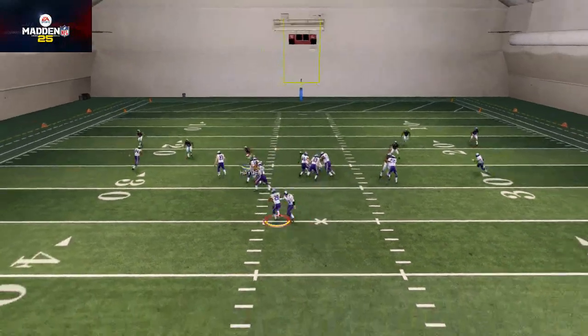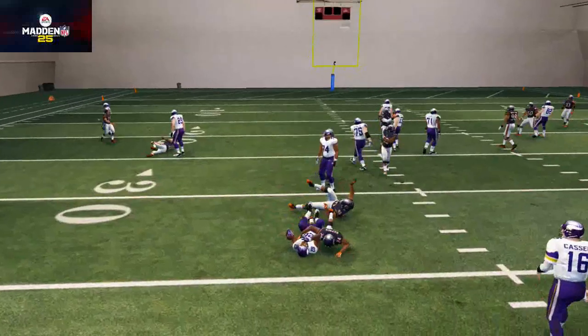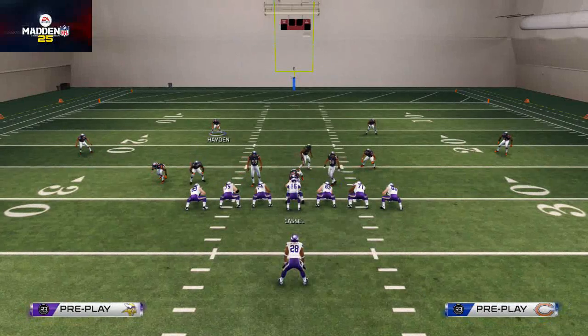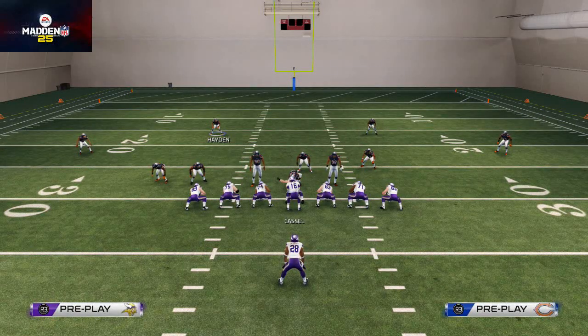Let's recap our top five tips: we talked about pass commit, blitzing our linebackers, setting the edge, using flat zones, and most importantly getting your safety involved. Don't just use your defensive tackle and expect to be okay — you have to bring guys up in the box, muddy it up, and force that run to be contained.